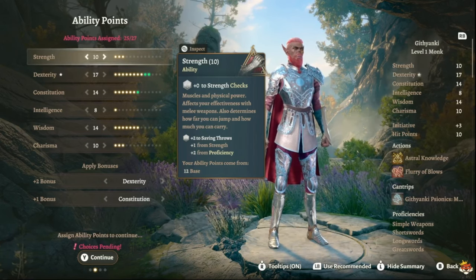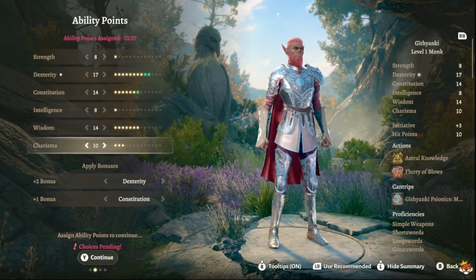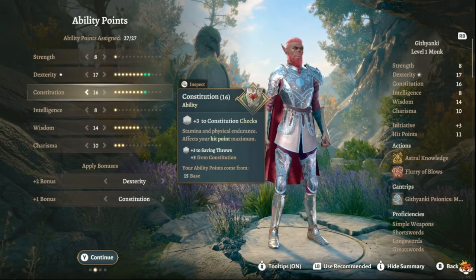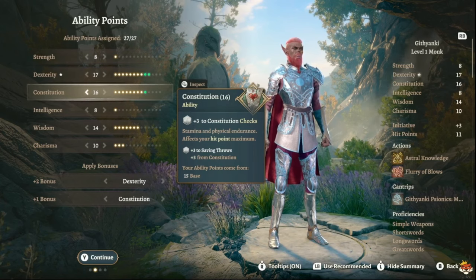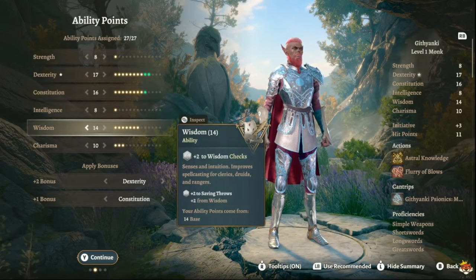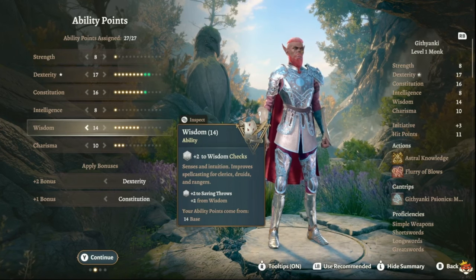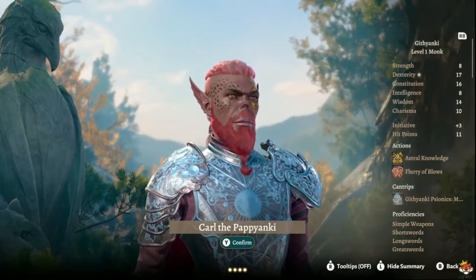When you go Monk, we're going the elixir route — Elixir of Hill Giant Strength and eventually Cloud Giant Strength — so you don't have to invest in Strength. This is a Tavern Brawler build. The elixir will be your main damage source until we reach level four. Put Constitution at a decent level so you're tanky, especially in Tactician and Honor Mode.